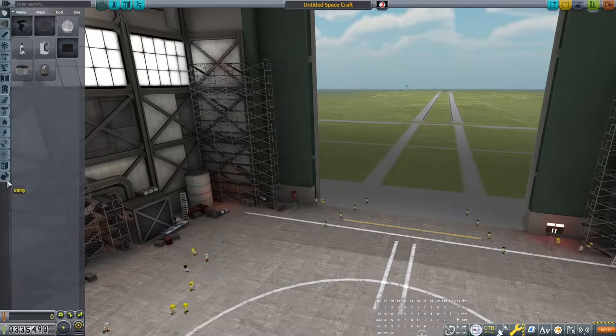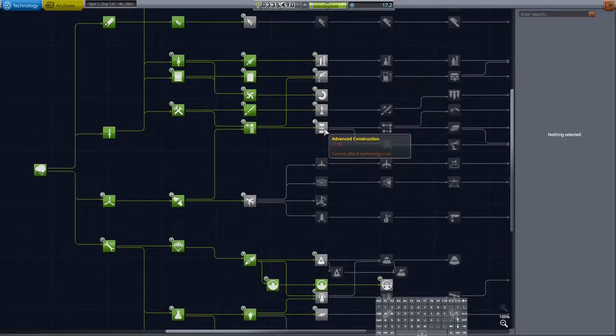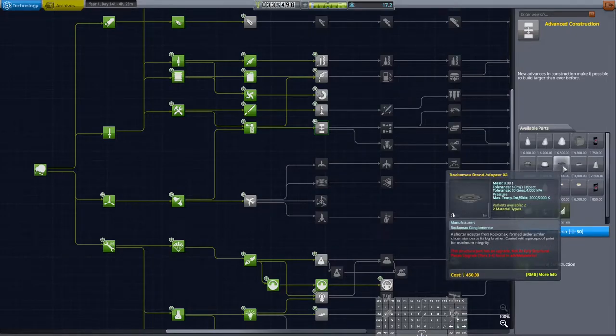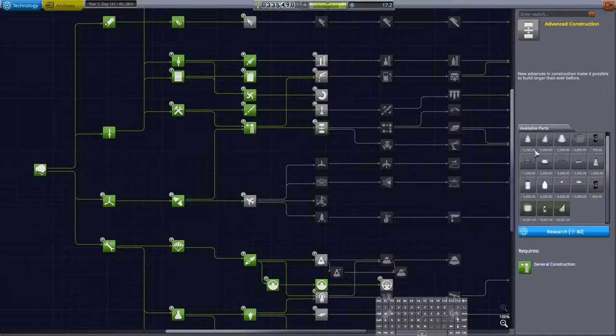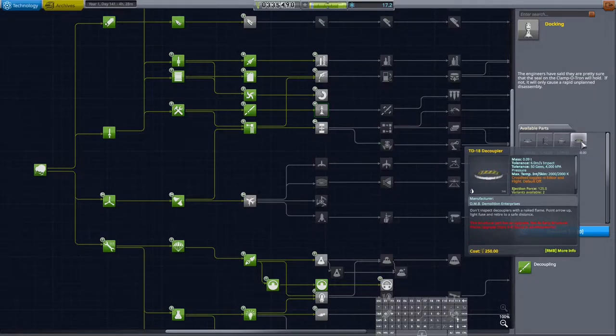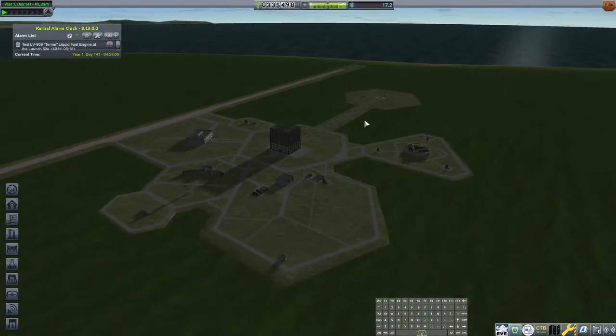We don't have a docking port yet, which is a little annoying. Looking at the tech tree, we need 80 total science to unlock docking. The docking node gives us the docking port junior, which is basically all I use anyway. We have the Minmus science probe up there getting us a decent amount of science.